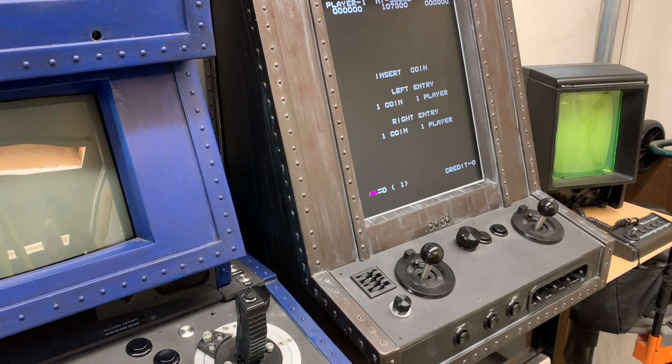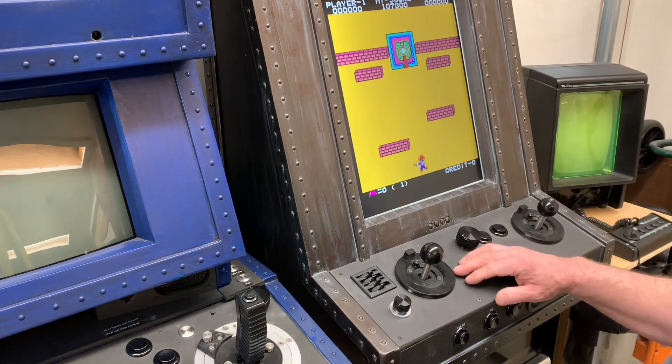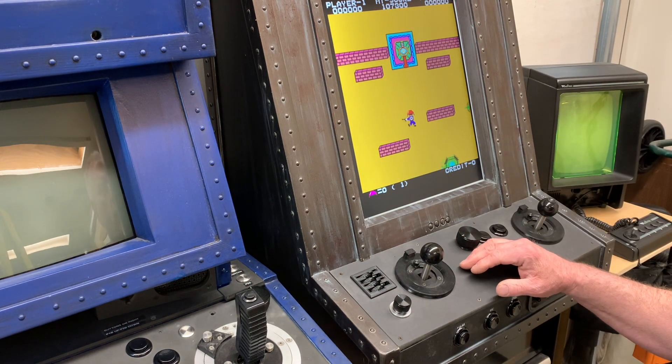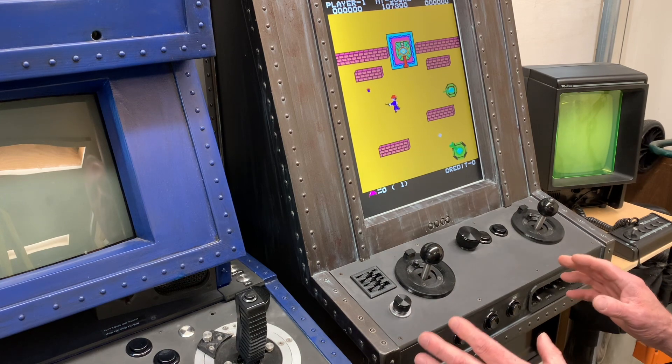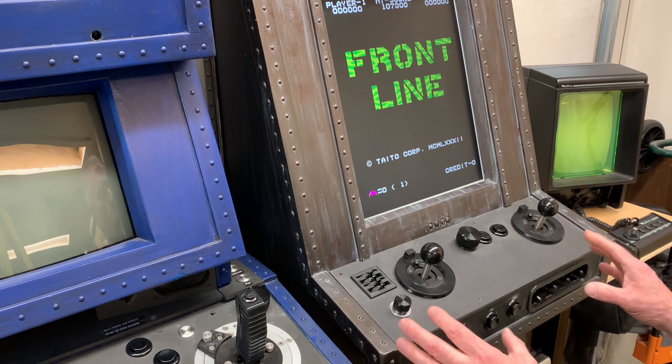Hi, this is Jay. I thought I'd show you my new control panel. It's got a Bit Kit 2, which gives you a lot of options that we didn't have before, and I built the kit basically for that board.